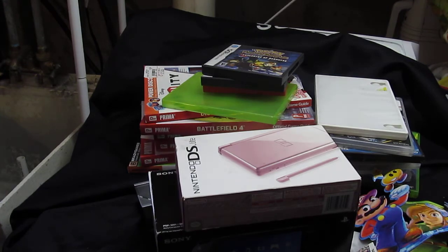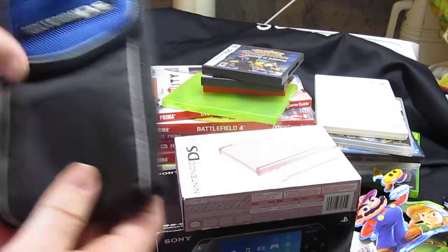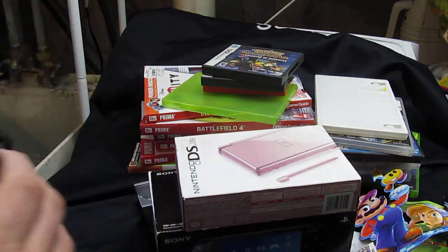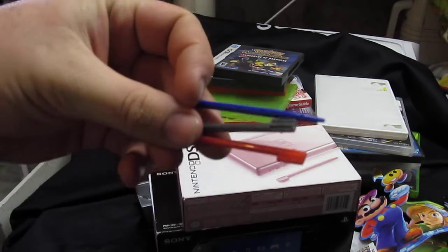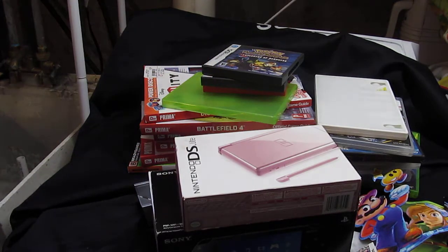I also found a DS holder the same night. Nothing inside except I forgot — there were three styluses inside, but nothing else.